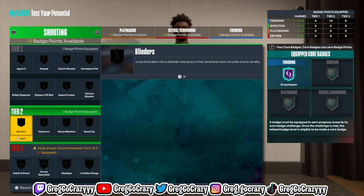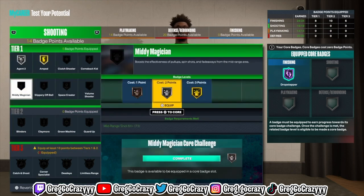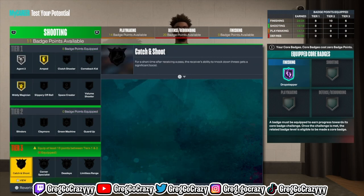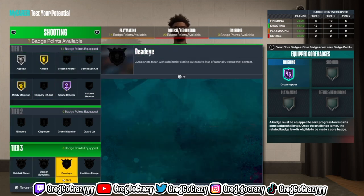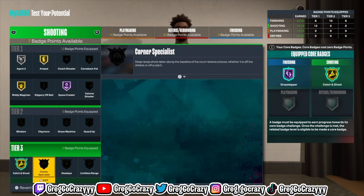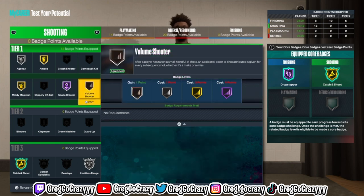For the shooting badges, you get Silver Agent 3 — that's really all you need. You get Gold Amp, which is crazy for a center. A seven-foot center with Gold Amp? Guards have Gold Amp — a center with that at seven foot is crazy. Hall of Fame Space Creator, Gold Catch and Shoot, Silver Limitless Range — you're really pulling now.